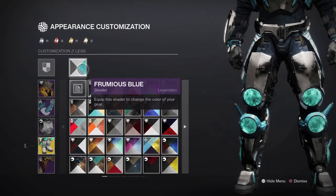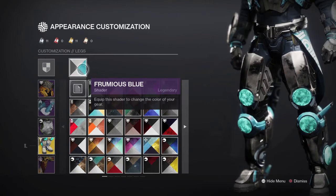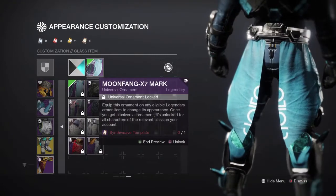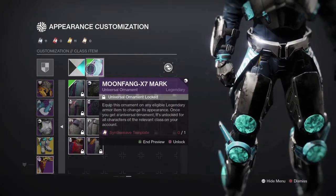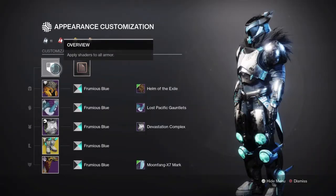I decided to go with this shader because those blue balls that you see right there on the knees pop out really well with it. And then for our mark, the Moon Fan X7 mark — I feel like it complements the build really well, so that's why I decided to go with this. And this is how we're looking.